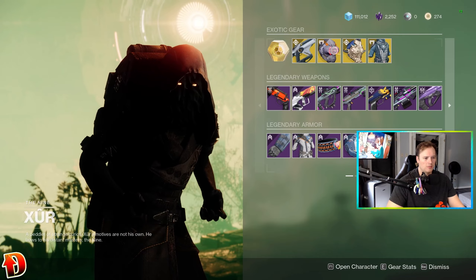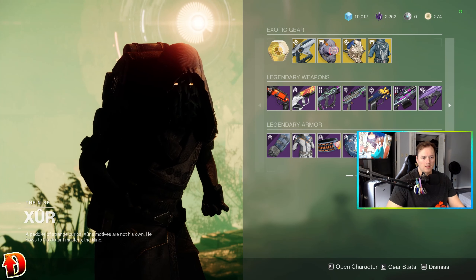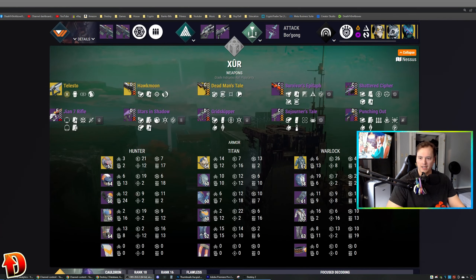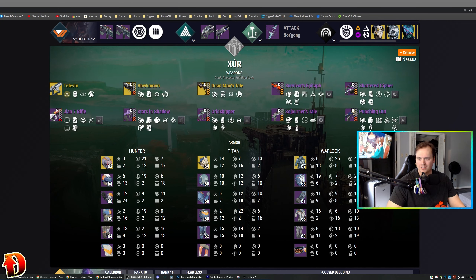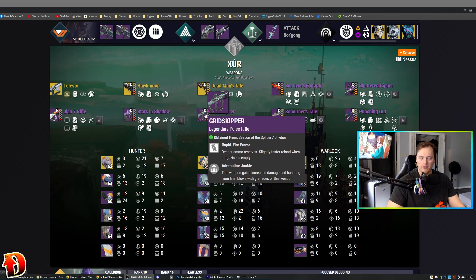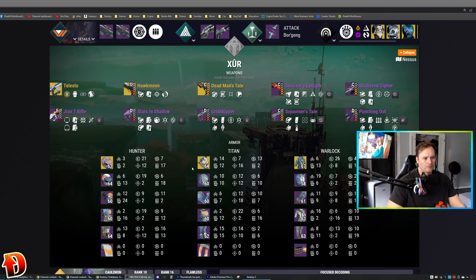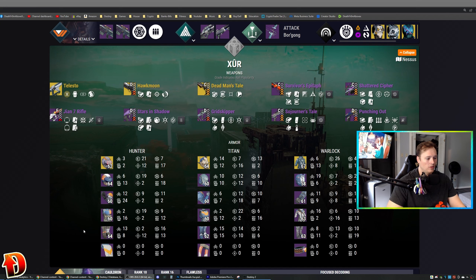I would definitely pick up the Grid Skipper because I love it. This would be a great PvE Hand Cannon, great PvE Machine Gun. These all seem kind of meh to me today. As far as the rolls go and how they're rated on Light.gg — Telesto is Telesto, buy it. Survivor's rated as a C, Shattered is a C, GN7's an F, Sergeant Shattered is a D, Grid Skipper is a D, Sojourner's is a C, Punching Out is a D. Nothing here really screams you've got to buy it. I would get the Hand Cannon if you want a fun PvE option, and the Grid Skipper if you don't have it for PvP. Chat — which one are you getting? What are you getting from Xur?